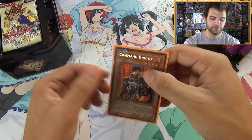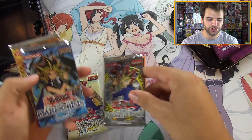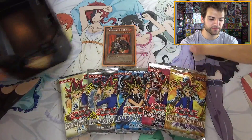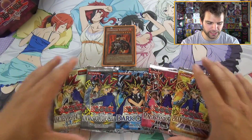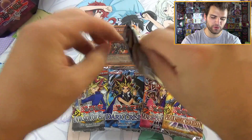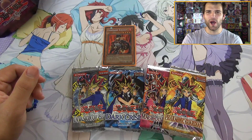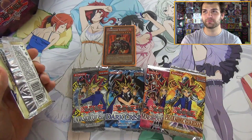Still a good card, fun to use, and people still use it. Bringing back those classic memories with Command Knight! We have our booster packs here: Ancient Sanctuary, Invasion of Chaos, Dark Crisis, Magician's Force, and Pharaonic Guardian. This is gonna be awesome. Let's start with the Egypt packs first — Ancient Sanctuary.